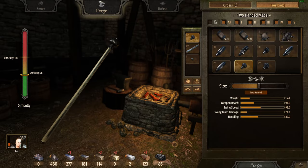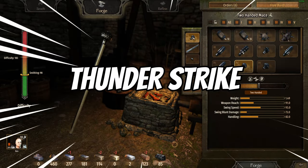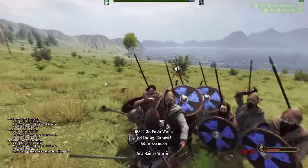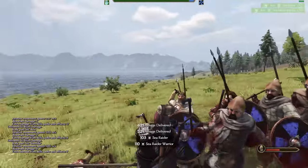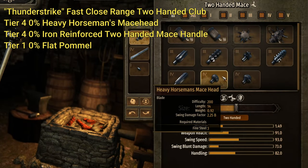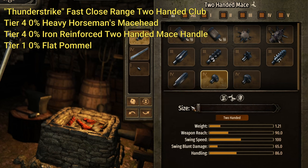Now let me show you my second build, which I'm calling Thunder Strike. It is a fast close-range two-handed club with a 100 swing speed. To build it, you'll start with a tier 4 heavy horseman's mace head at 0% — this gets you to that 100 swing speed.